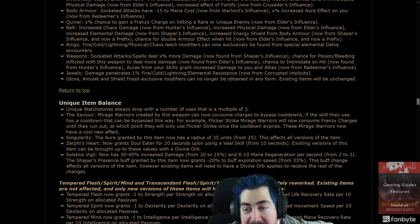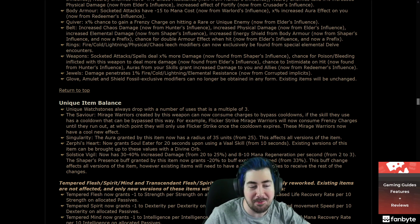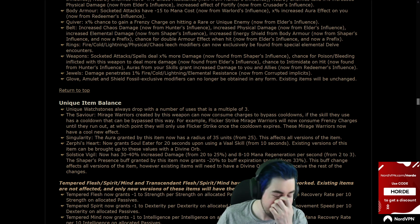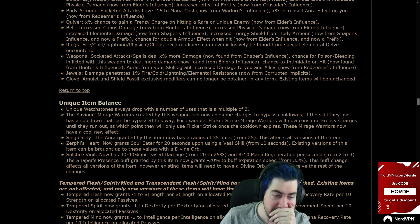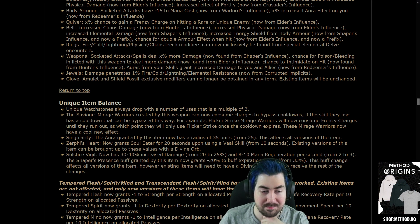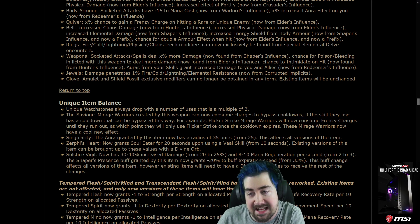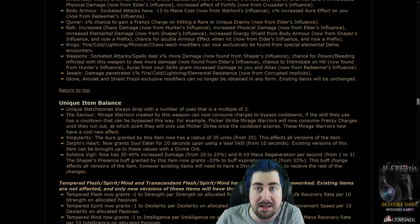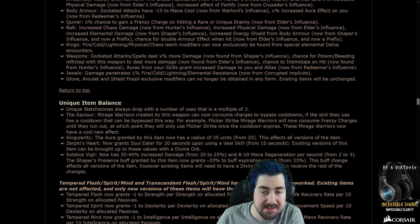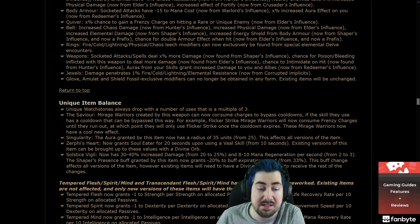No leveling gloves anymore — I completely forgot our leveling gloves are gone. Before, what we would do is use a Metallic and a Frigid fossil on gloves, or Metallic and Scorched, and that would give you like 80 flat added spells, attacks, and heralds. You could never do this at the start of a league because you needed the fossils — so it was never a big deal for day one to three. But it was a really nice way to level.